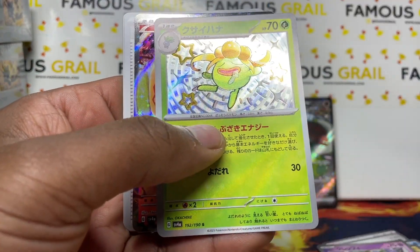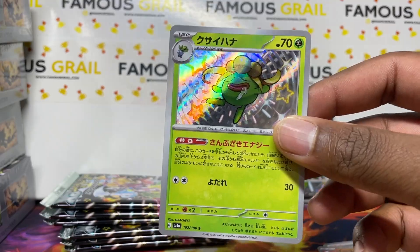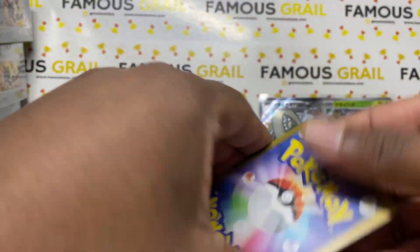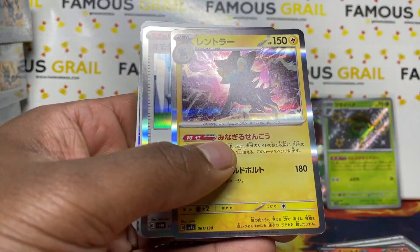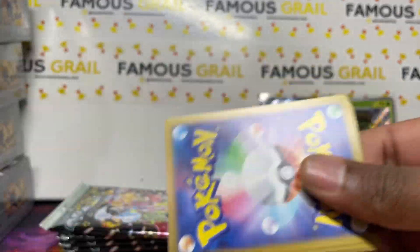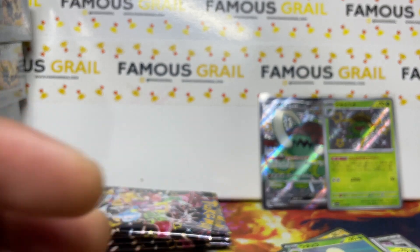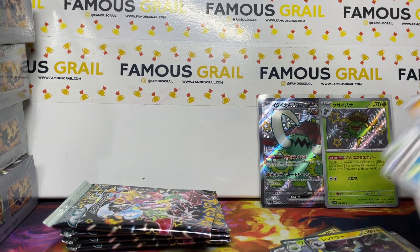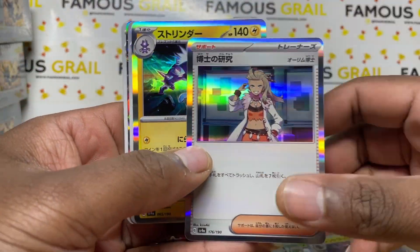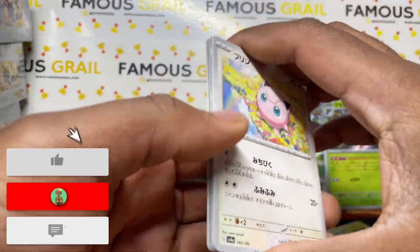Okay we got the Gloom — I think that involves the Vileplume line. Let's see if we can get god packs too, that'd be awesome. We got the Miraidon EX — boom! We get three baby shinies per box, so we're going to get at least two more. Pikachu would be a W right now. Holo, holo, reverse, and Alakazam — we'll keep that pace.